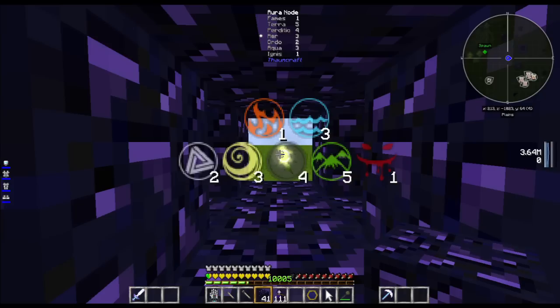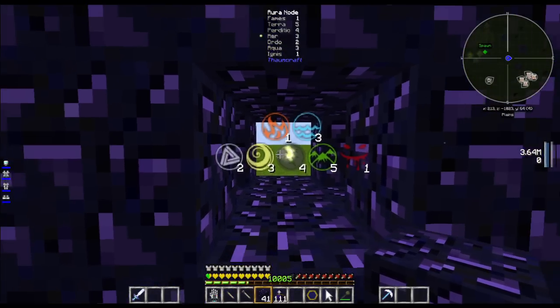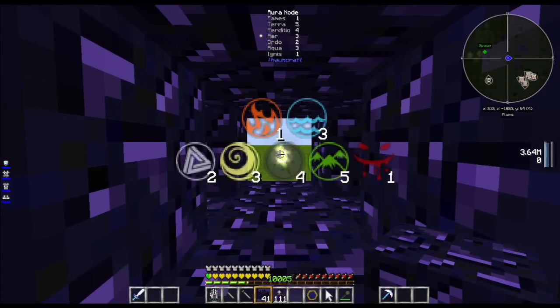And we can just leave this for a long time and it will collect more and more of the primal aspects. We can get it up to 500 of each one — I have the power of NBT editing. So let me edit this aura node to have loads and loads of aspects in, and then we'll come back.